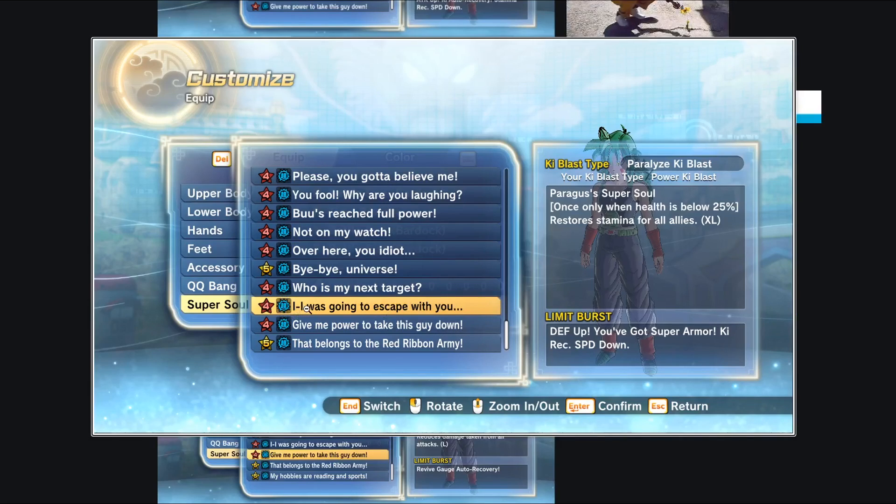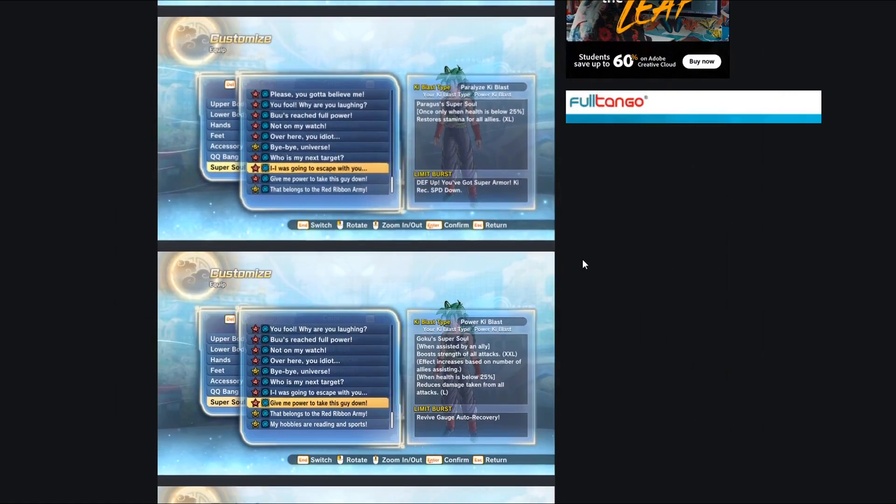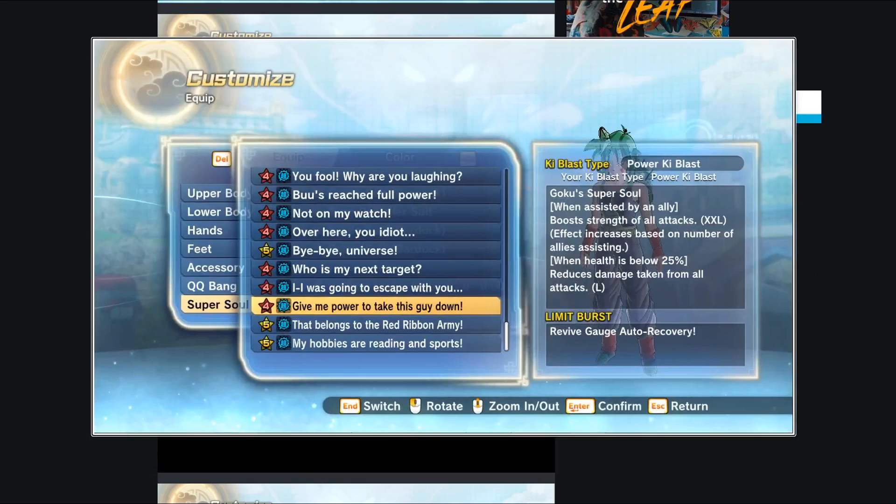Next up: 'I was going to escape with you' — this is Paragus's super soul. Once only, when health is below 25%, it restores stamina for all allies by an XL amount — basically three bars of stamina for all your allies just for reaching health below 25%.